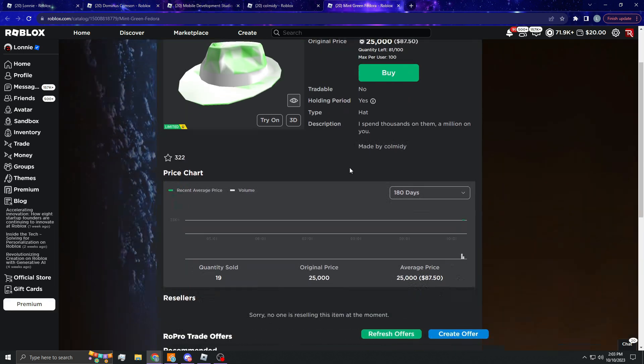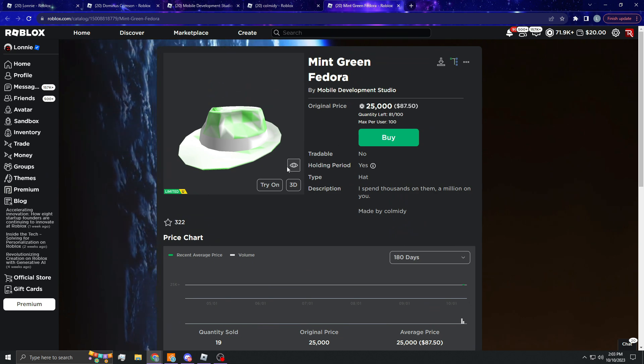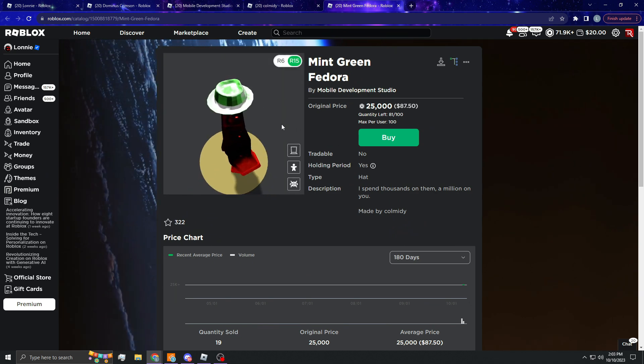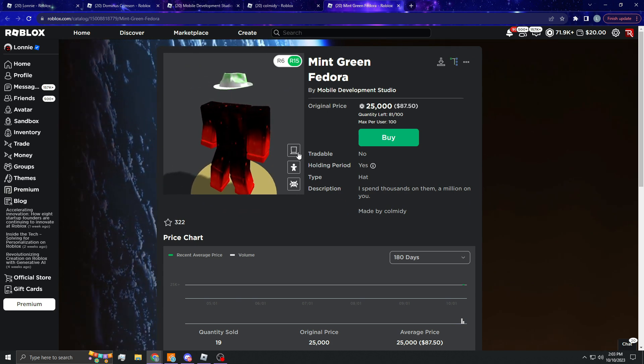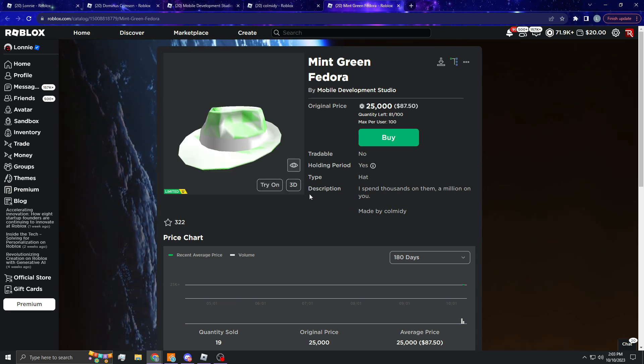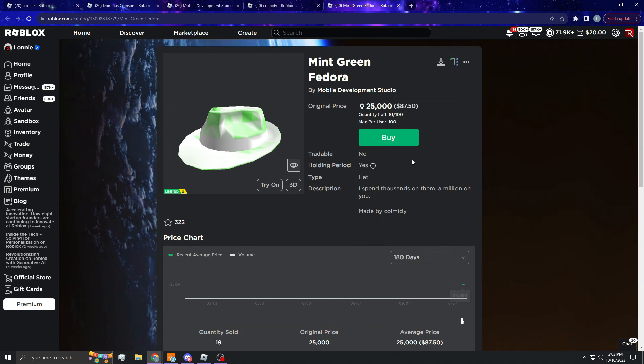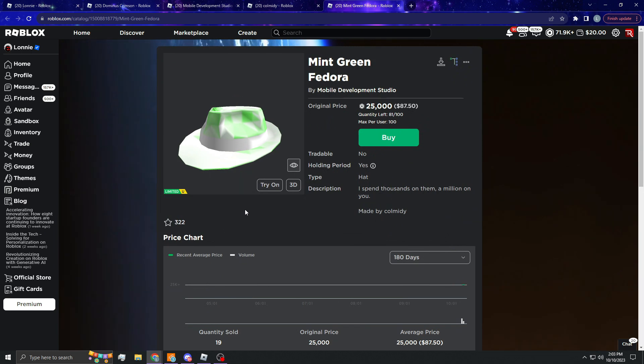As you can see, it's made by Kolmidi, and they also made the Mint Green Fedora. There have been 19 sold for 25,000 Robux. It's literally just like a mint green sparkle time fedora — this is still up, by the way, which is interesting. If you just wear it with a black band, it doesn't look half bad, to be honest. 25k though, so I don't think this is gonna sell out.